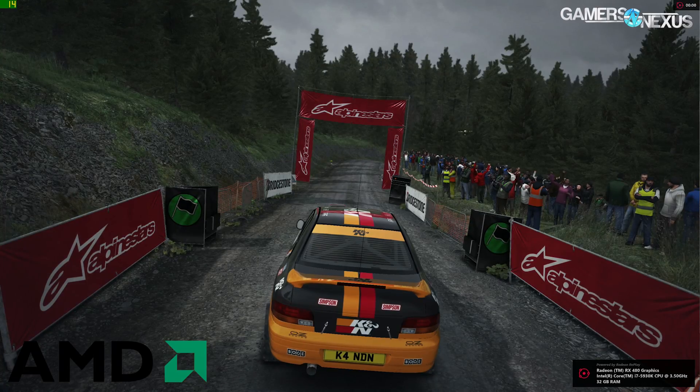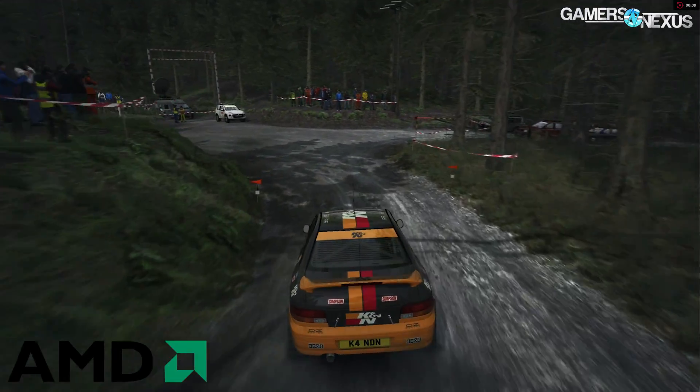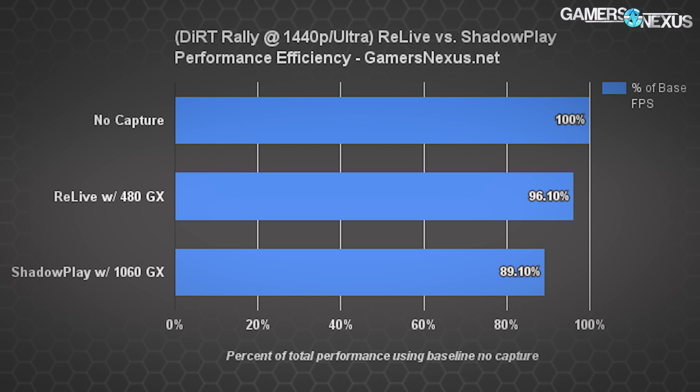Both of these solutions will be far better than Fraps natively, though OBS and similar tools do have integrations with hardware encoders. Starting with Dirt Rally at 1440p with ultra settings using an RX 480 Gaming X for AMD or GTX 1060 Gaming X for Nvidia — note that this is all relative performance scaling since raw FPS means nothing given the difference in video cards. The GTX 1060 using Shadowplay is losing approximately 10.9% of its performance with Dirt Rally when capturing gameplay, moving from 98 FPS average to 87.3 FPS average. The RX 480 using Relive is losing approximately 3.9%, a shift from about 86.7 to 83.3 FPS average.